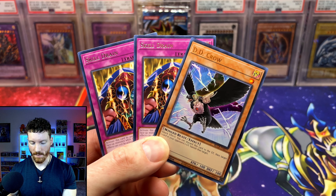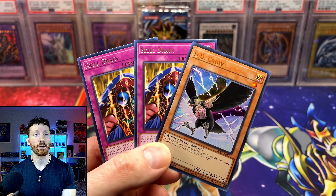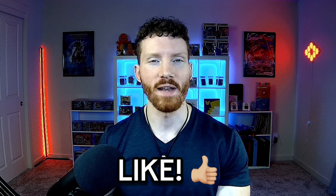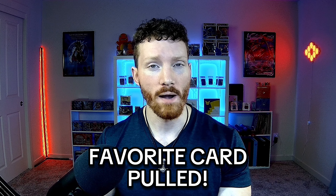We've had some pretty good luck with this set and other 5D sets before. Maybe we'll have a crazy airbox and pull one of the many ultimate rares in this set. Before we get into the box and try to pull that Power Tool Dragon, I'll give away two copies of Skill Drain and the DD Crow to one lucky winner. Leave a like, subscribe, ring the bell, and let me know your favorite card pulled. We're praying it's a Ghost Rare or something even better — just hoping for a good airbox, because 5Ds is kind of strange sometimes.